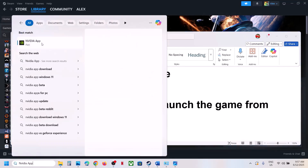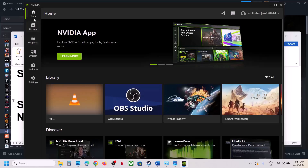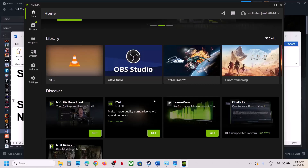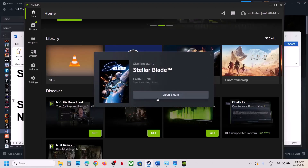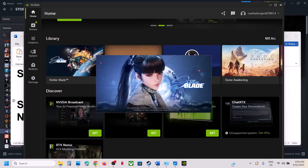If you're using the NVIDIA app, try launching the game from there. Open the NVIDIA app, go to Home, find the game, and click Play to launch it from there and check.